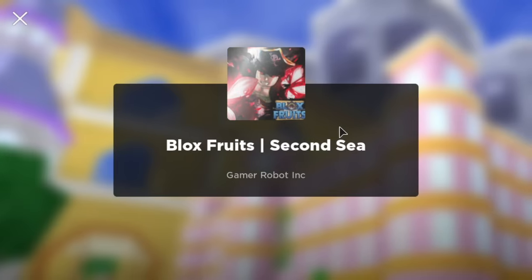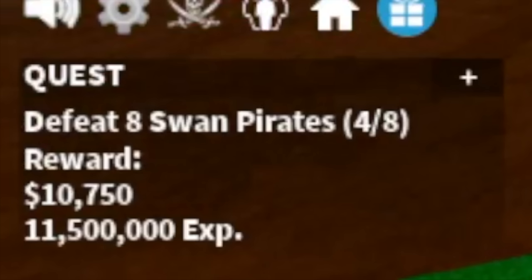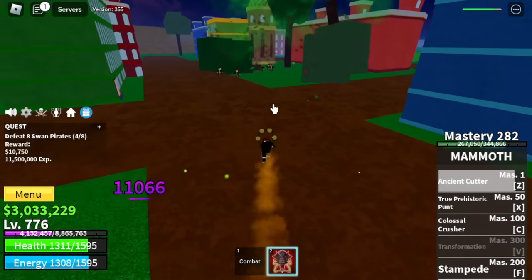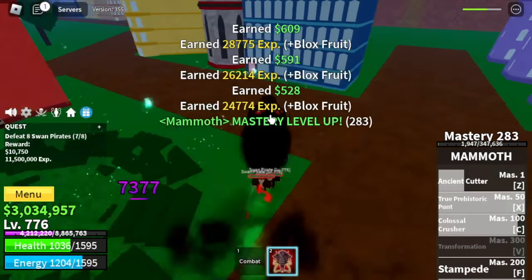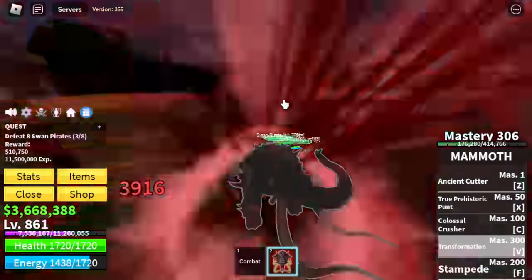775 at the second C. First target — by the way, there's the badge. We're going to defeat the Swan Pirates. In this mob we're going to unlock our V skill. Yes, finally — transformation at mastery 300. There you go — there's the damage every time you transform.